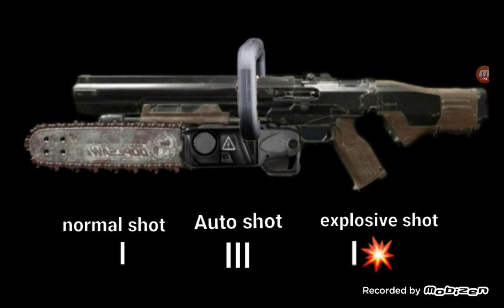He can shoot normally or use auto-shot, which means it fires like a machine gun. His shotgun can also fire explosion shots — kind of like grenade launcher rounds — so you can fire explosives on auto-shot or normal shot.